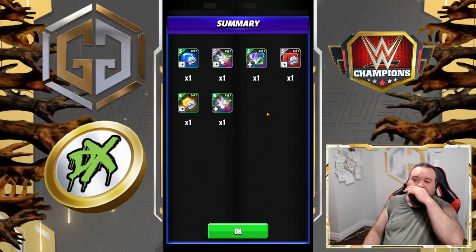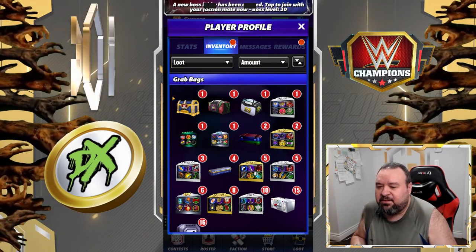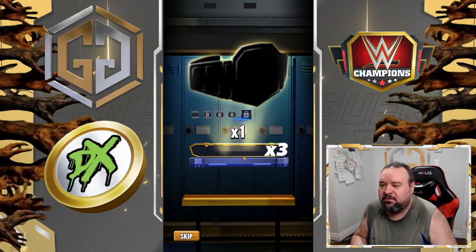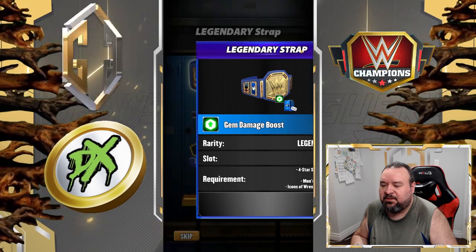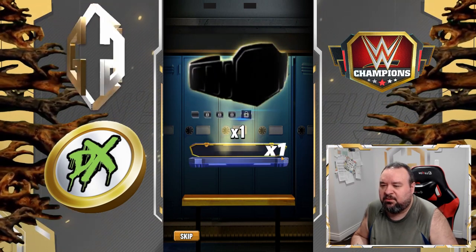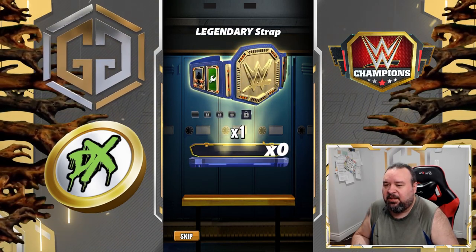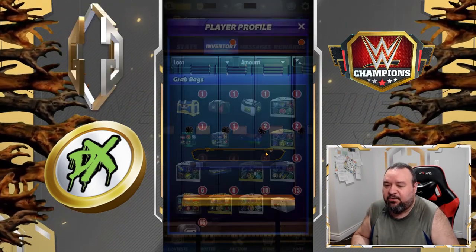I have started using — normally I only use furies and armor — but I have started using some vitality for characters that just don't care about gem damage. And the belt, let's just open all of them. I got a gem boost. Gem armor. We got an affiliation, and a female not unlocked. I love the affiliation one, because those are the best ones for icons.